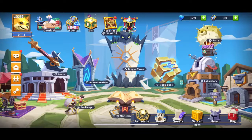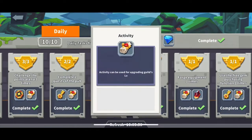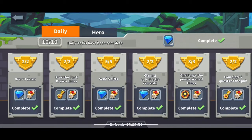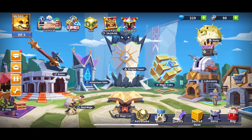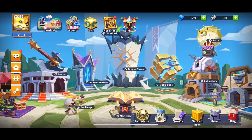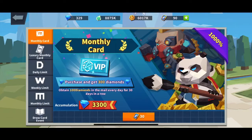First things first: the daily quest reset is on Eastern Time. You want to get your daily quests done to earn rewards — around 100 to 170 diamonds easily. It starts at 7 Eastern, or 8 for other time zones. That's a quick event.